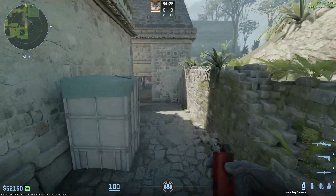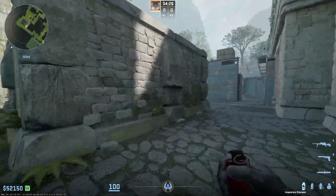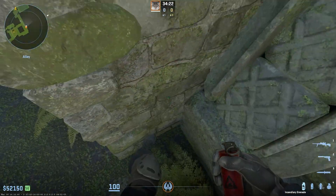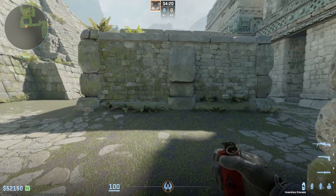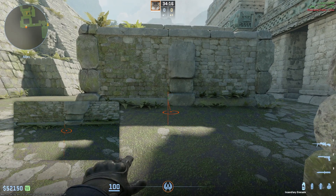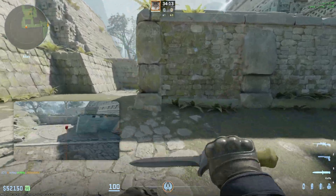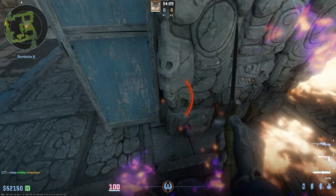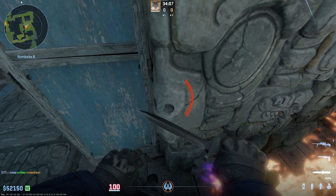In this clip I wanted to show you how you can deny plants on the B bomb site on Ancient. All you want to do is get into this corner right here, aim at the corner right there, and then left and right click jump through this molly. It will land on site, and as you can see you can't really plant with this molly being down.